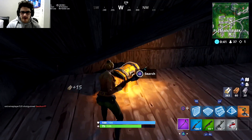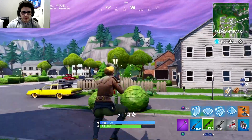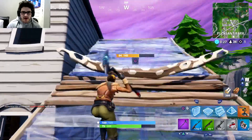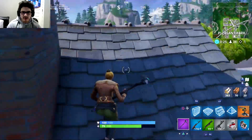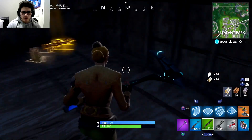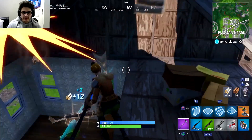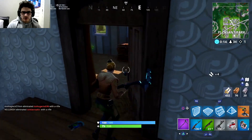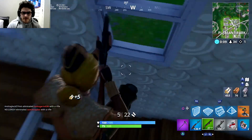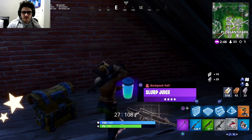There's a chest up here — give me something nice. I'll take those boogie bombs. Maybe I'll make somebody dance so I can get a clean shot on them. I did turn down my sensitivity a little bit and I've noticed I haven't been spazzing out with my shots like I used to. I still miss a lot of shots, but lowering the sensitivity did help me out. Slurp juice as well.